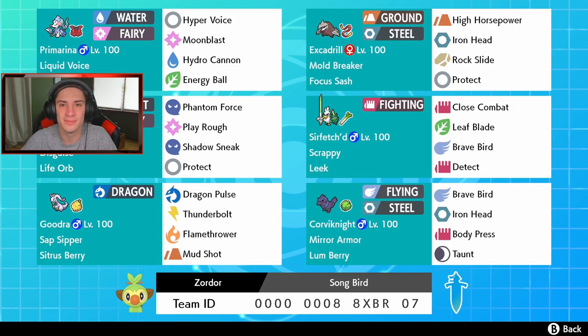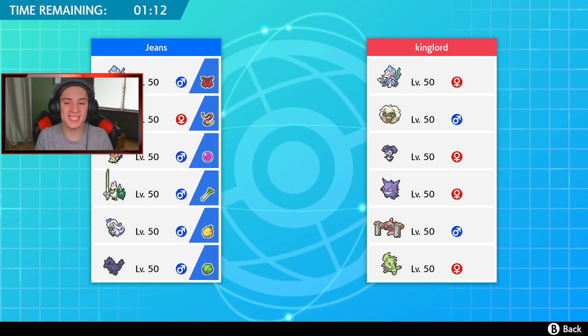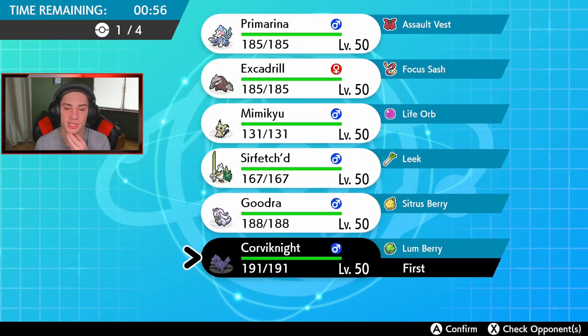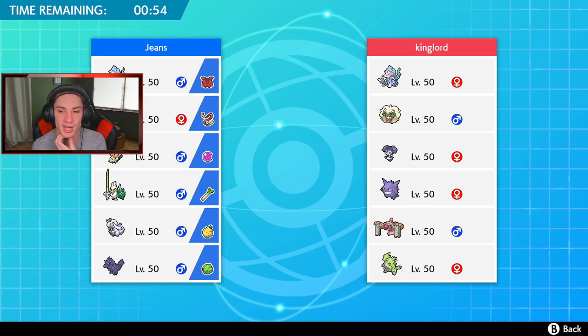First battle on the way and this guy has a Gengar. I could go into Sirfetch'd and absolutely wreck on it with a Fighting move — that could be pretty cool, he won't be expecting that. He also has Primarina and Whimsicott for Tailwind, so I might want to bring Corviknight to Taunt that. I definitely want to bring Sirfetch'd but not sure about the front spot. He's leading Gengar, I really do think he's leading Gengar. I think I want to bring Mimikyu in the back.